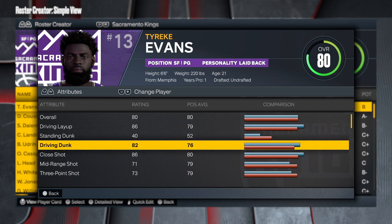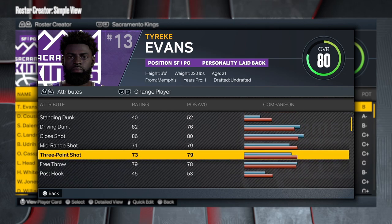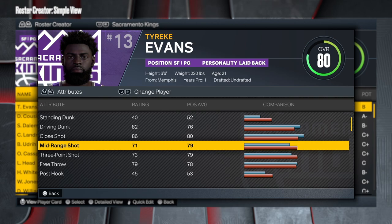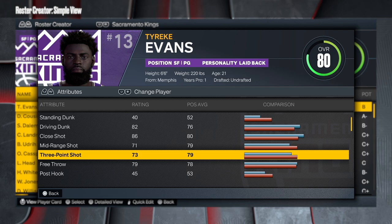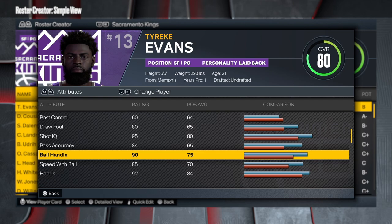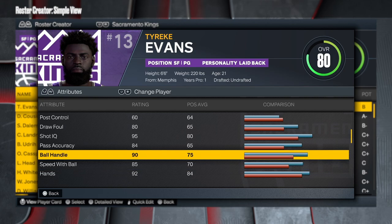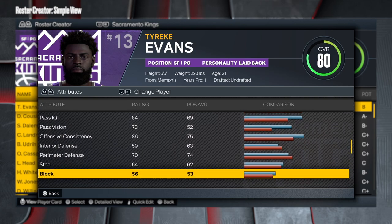Driving layup 86, driving dunk 82 — really good, he was an amazing finisher in the paint. Close shot is definitely there. Mid-range and three-point shot he wasn't known as a shooter when he first came in, but he developed it. He was mainly an inside guy — facilitate, break down defenders, get into the paint. Ball handling is at 90, speed with ball 85, pass accuracy 84.